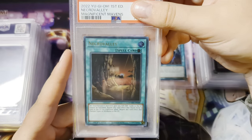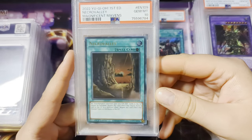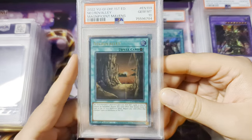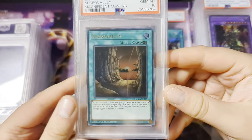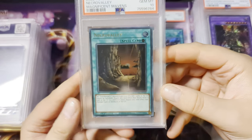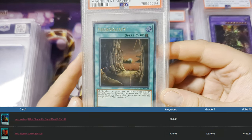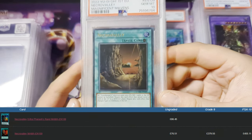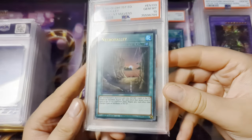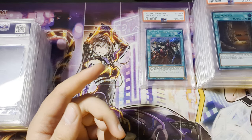Necro Valley, Ultra Pharaoh's Rare — yes, we've got an Ultra Pharaoh's Rare, Gem Mint 10. Necro Valley, nice. This is one I was hoping to become a 10, just because it is quite valuable. Alone, this card is something in the region of about $100, between $140 and $160 raw as is, so I can't imagine what the price would be for a Gem Mint 10. Another Gem Mint 10 — I will take that for sure.